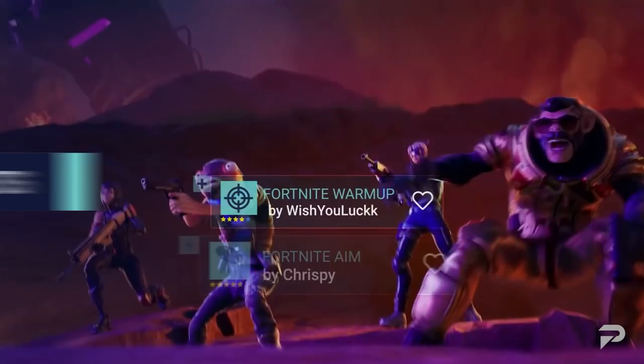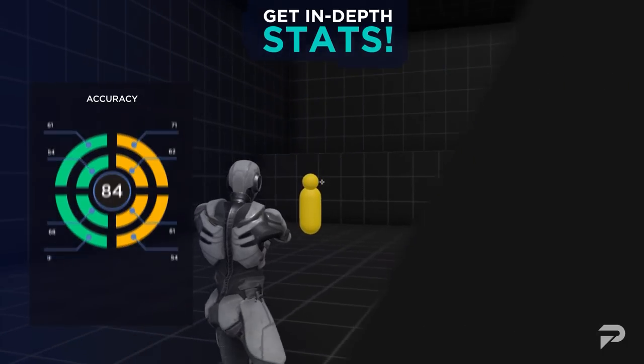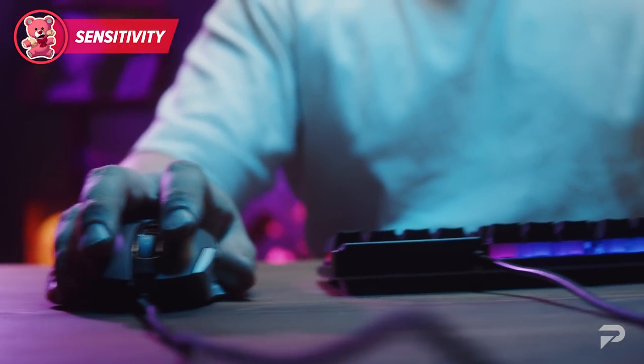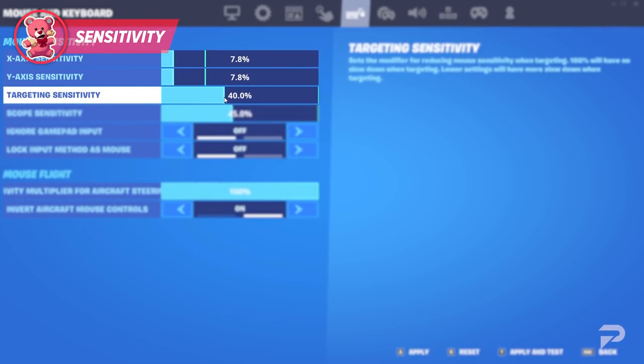The best way to make sure you've chosen the right sensitivity for yourself is by free building in creative to make sure you can build efficiently, then hop into a trainer like Aim Lab. Aim Lab will assist you in honing your aiming skills that are so desperately needed for this season, and offers fully customizable exercise routines as well as detailed analysis of your skills. Your aim down sights or ADS sensitivity doesn't matter as much as it does on controller, but for most players a lower ADS sensitivity anywhere from 35 to 50 percent works best.